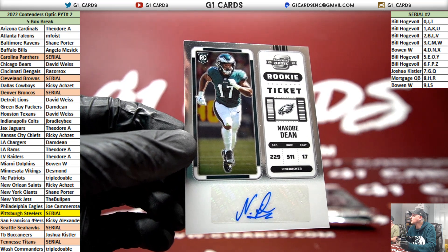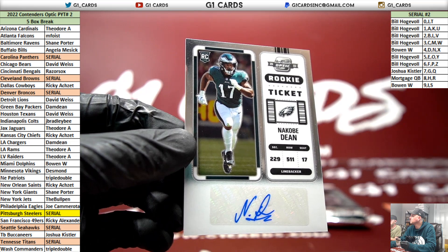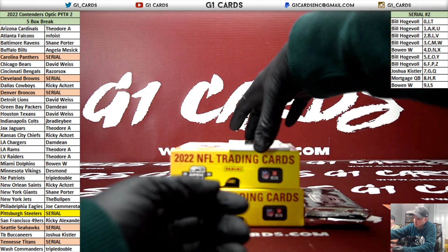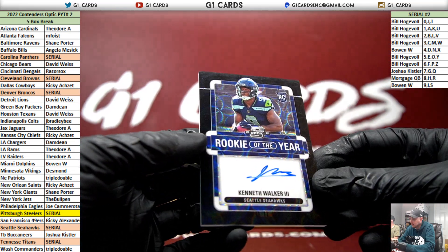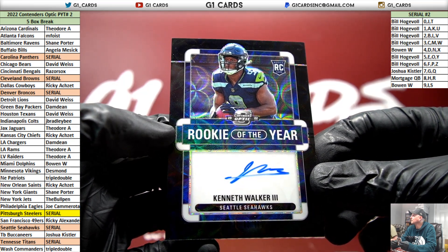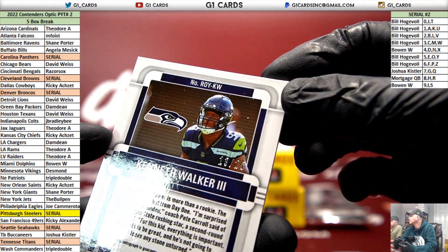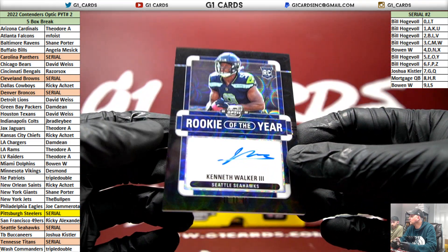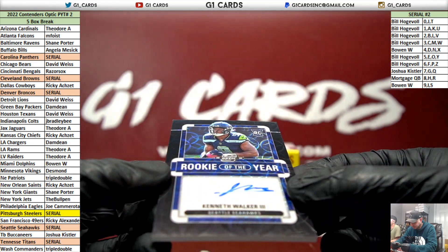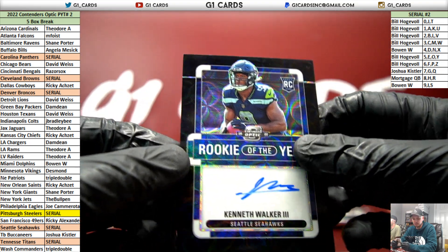Joe hits nothing but PC cards when he buys the Eagles. Look at this — black scope of Ken Walker. Seahawks are in the filler and it's card number 13. Bill is on fire. That card looks great — a little streak in the autograph, but wow.